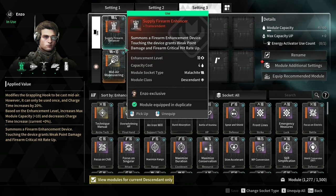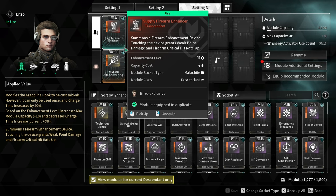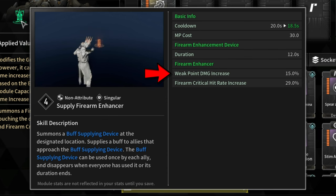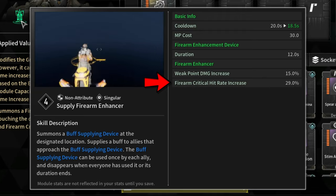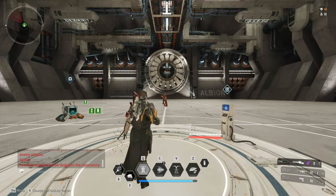Before we proceed, I'm using Enzo with a Transcendent Module Supply Firearm Enhancer, which increases Weak Point Damage by 15% and also increases Firearm Critical Hit Rate by 29%. I'm using Enzo for the test to make all the shots consistent.